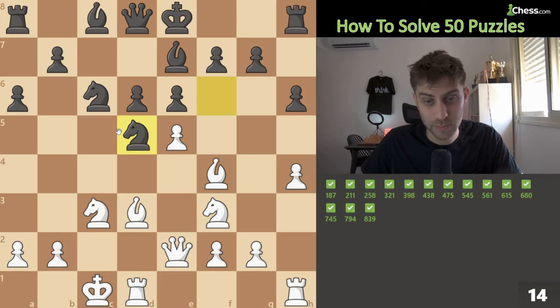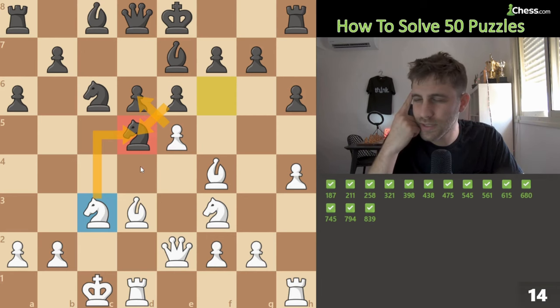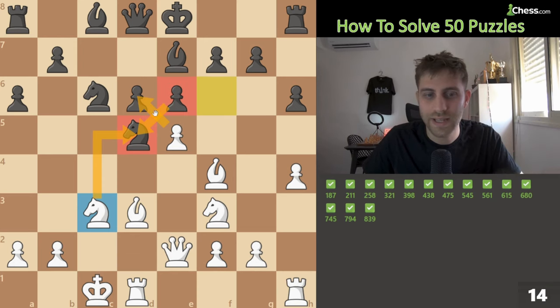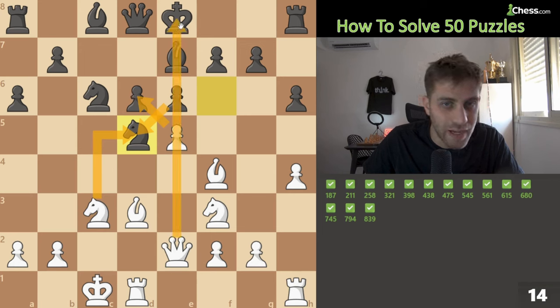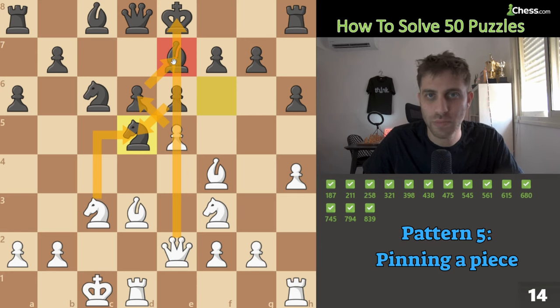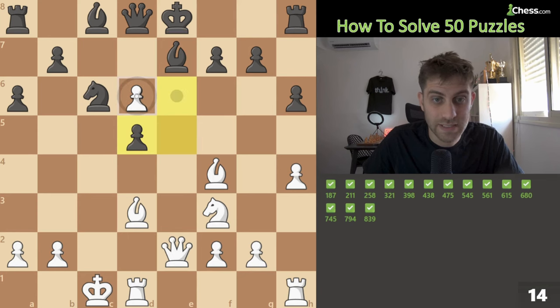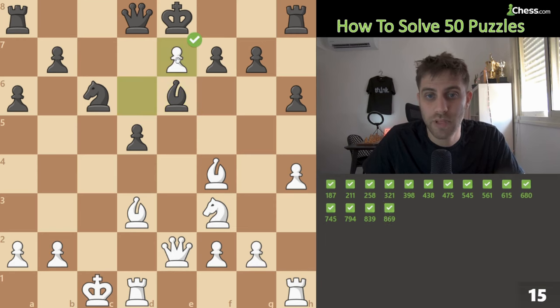Knight e5. We are down one pawn with all pieces on the board. Thinking about captures: knight xd5 — we have this knight on c3 — he takes back, we capture the d6 pawn. The e6 pawn is now on d5, so after taking on d6, this diagonal opens for our queen and we attack this bishop. The bishop cannot go anywhere — we win it next move. Knight xd5, e takes d6, the bishop cannot move, Be6 giving up the bishop. We are winning.